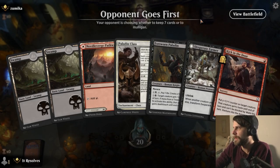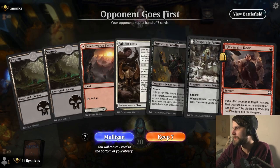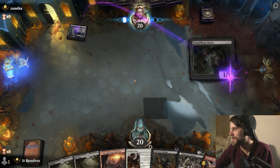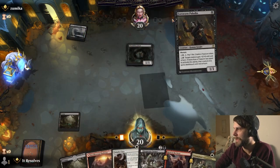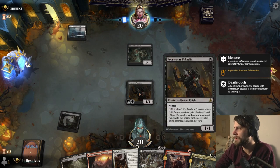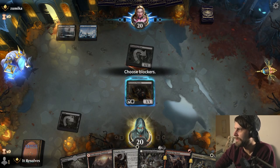Here we are - this is probably going to be our last game. Do we keep this hand, is the question? I think we do. Now this is going to be interesting because we've got some decisions to make right off the bat. Let's actually go for the Paladin play. The reason I like this play - if we get the opportunity, we can create a treasure token, which just helps our mana very easily.